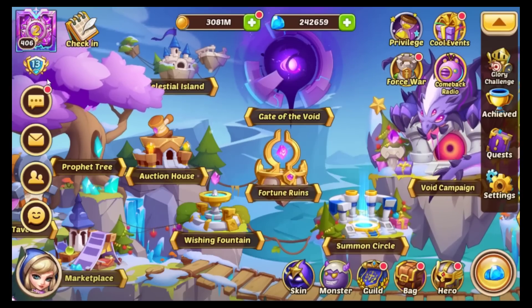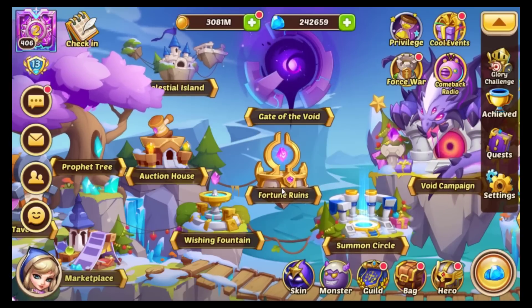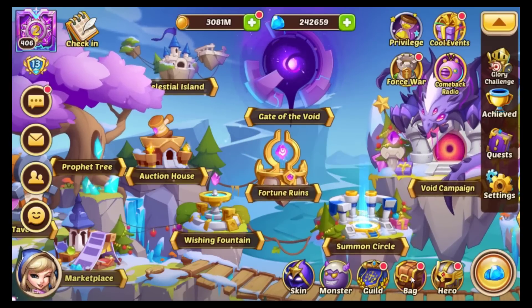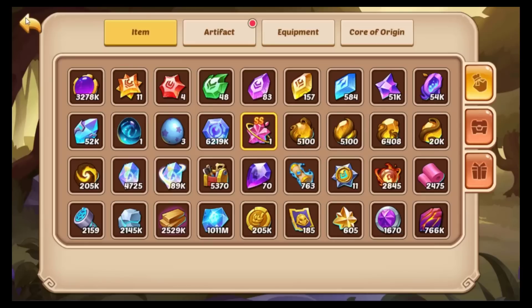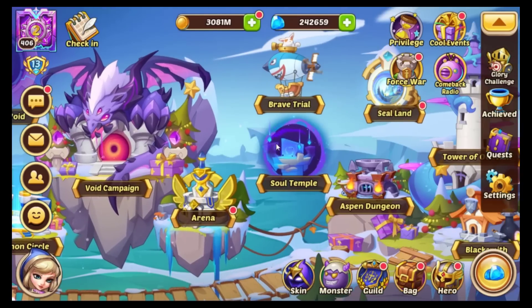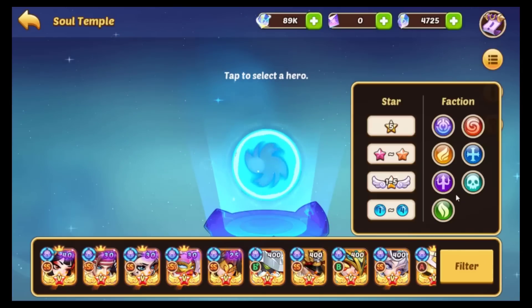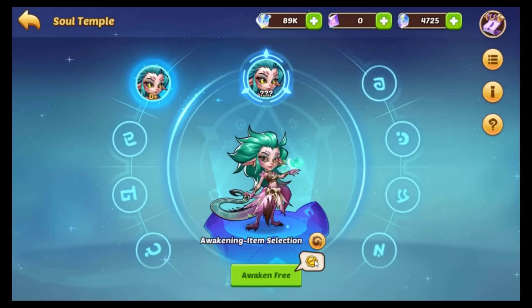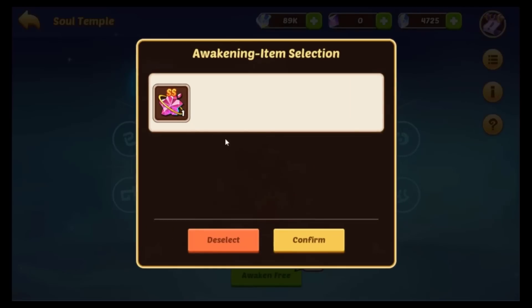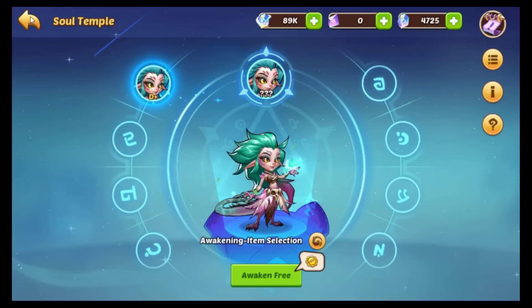Hello everyone, welcome to my channel. Today we are going to be doing another SS summon stone two-on-one. What we're going to do is find this SS summon stone awakening crystal SS. If we go into the summon part, let's check if the chance for an SS has changed — it's still 0.33% chance for SSS, which is super low.